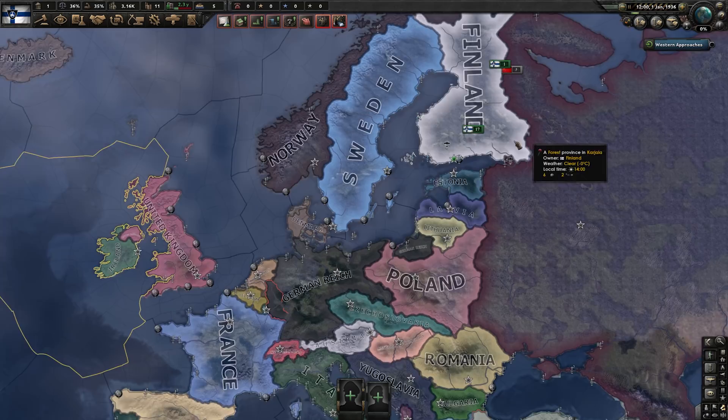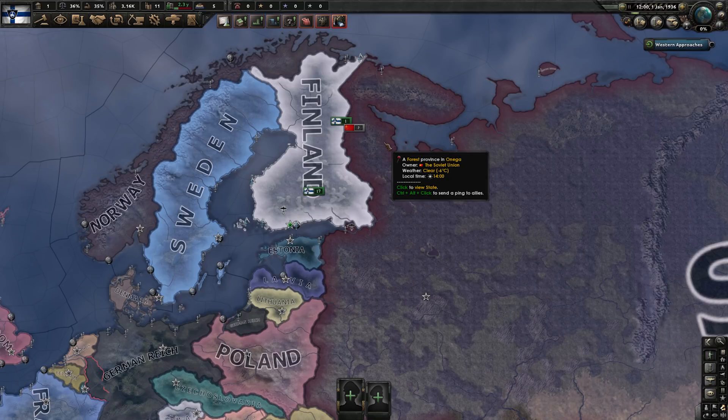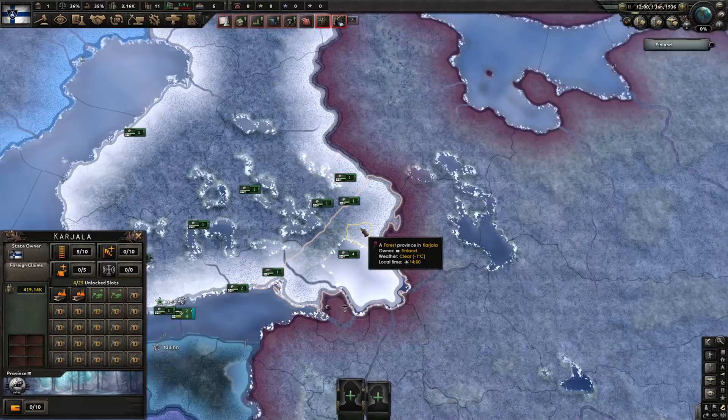Today in Hearts of Iron 4 we play as Finland, a country with a very interesting history and interesting role in World War 2 as the only democracy to side with the Axis powers — losing, but kind of winning, a war against the Soviets years before.